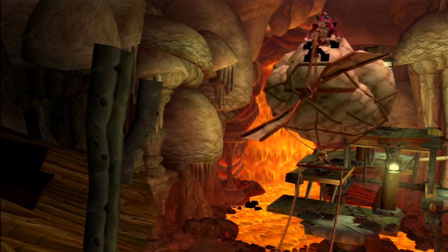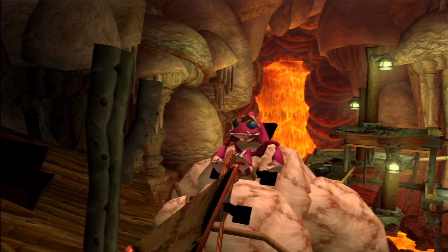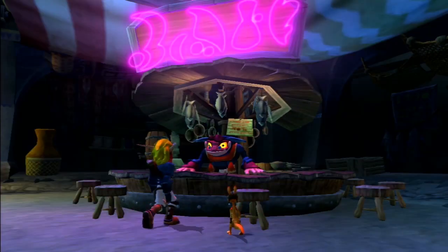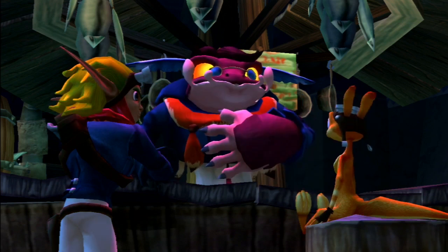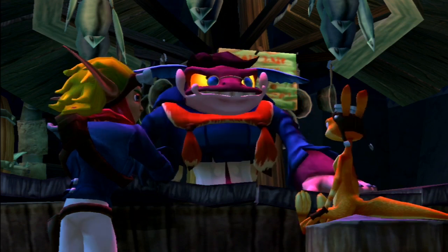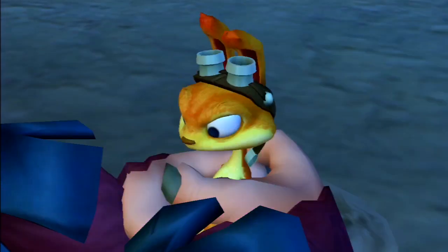Another variation of the Barbuck are the ones that operate the vehicles — they can be seen wearing goggles. In Jak and Daxter we meet Bruta for the first time chronologically. He also appears quite a lot in Jak 2. He is a Barbuck lurker who speaks and plays an important role, however we will go over Bruta in a separate video.